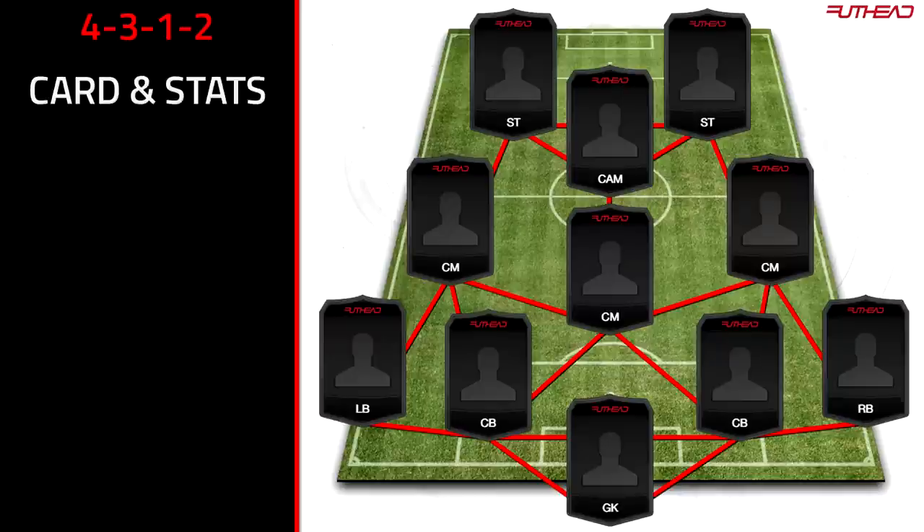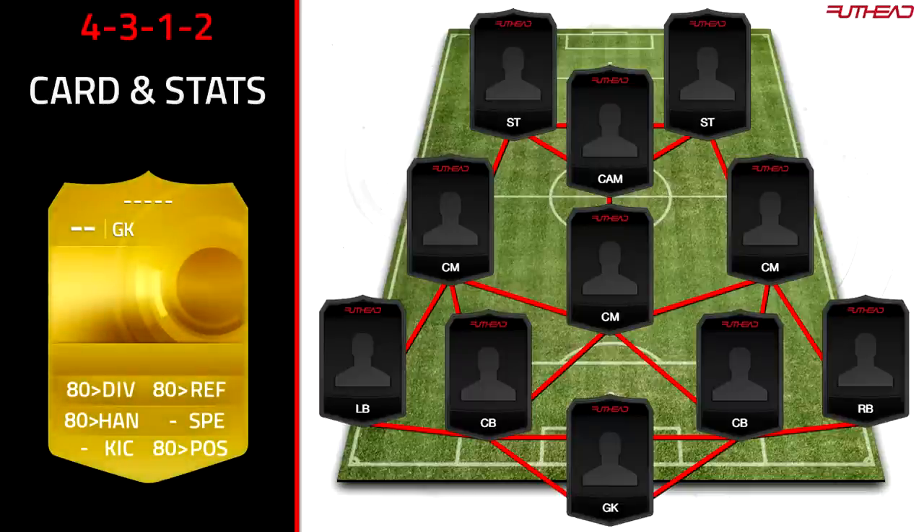The first formation is the 4-3-1-2. I've been using this for my Road to Glory series, and you can't disagree that it's effective. For the goalkeeper, I'd recommend going for the highest rated player you can, because that's generally how goalkeepers work. Reflexes and diving seem to be the major stats, but if everything's over 80 then you should be good, and they're usually not that expensive.